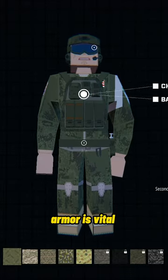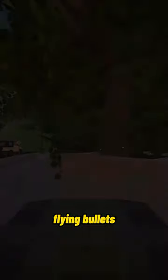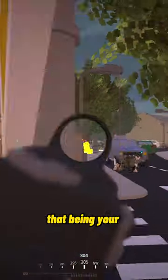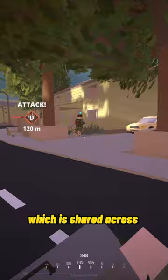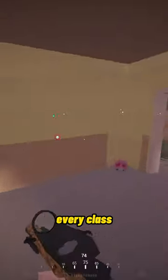Armor Guide: Battlebit Remastered. Armor is vital in this game, so understanding how it works will help protect you from flying bullets. There are really two main groups of armor: universal armor, which is shared across most classes, and class-specific armor, which is different for every class.